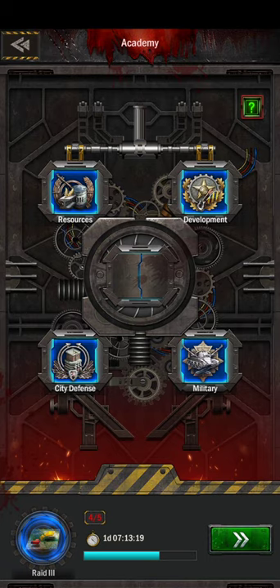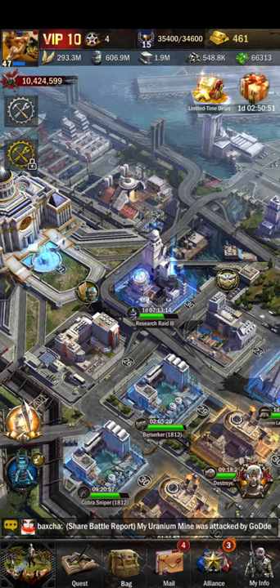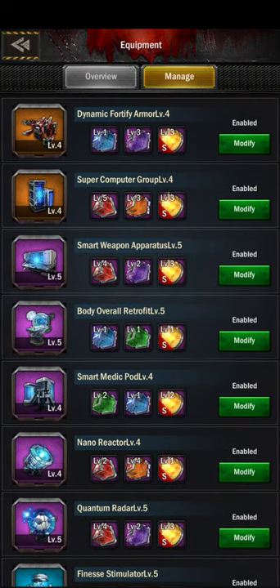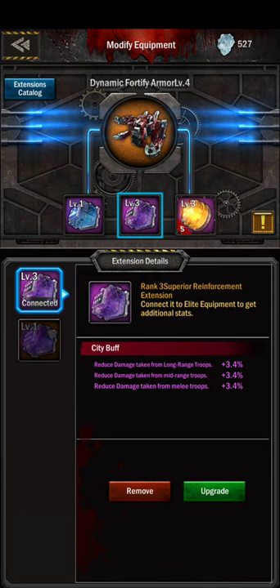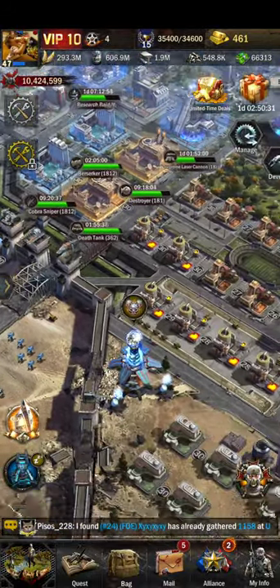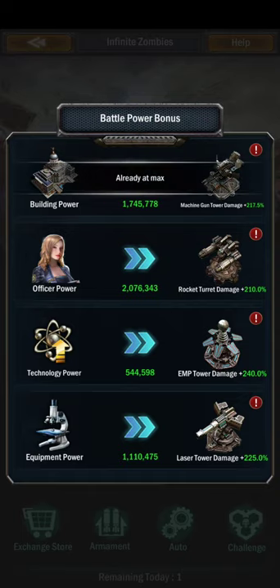Technology power is based off research. Equipment power — if I go here and hit manage, you can see that my extensions are all part of the gear. So that's probably what's considered solely for equipment.